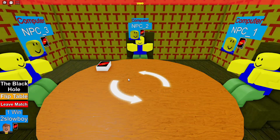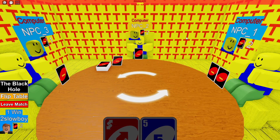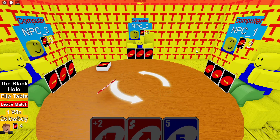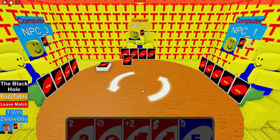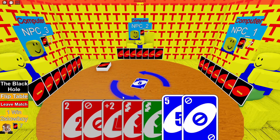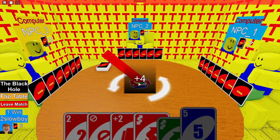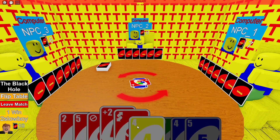Awesome. NPC four incoming — one through NPC three and two, slow boy incoming. Everyone draws seven cards at the start of the match. The first card drawn is number five. I skip NPC one, making NPC two play number seven. Plus-four on me — no!